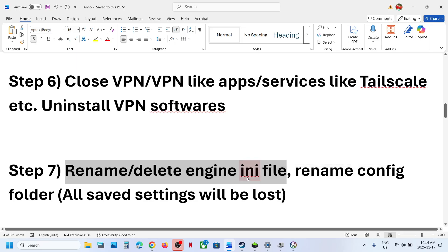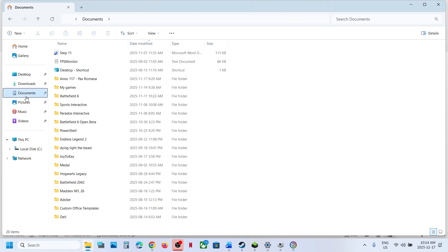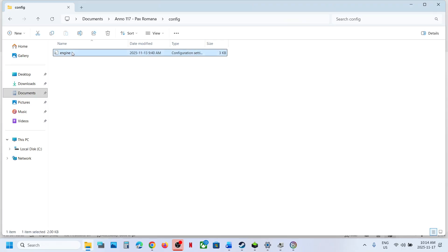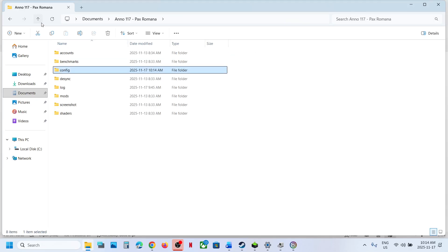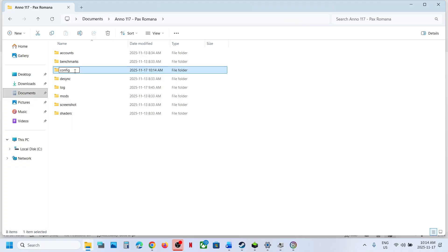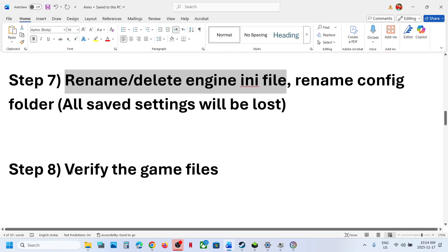The next step is to rename or delete the engine.ini file. Go to File Explorer, open Documents, open the game folder, then open the Config folder. Here you can see engine.ini — note that deleting or renaming it will cause all saved settings to be lost. Right-click and rename it, then check. If that does not work, go back and rename the entire Config folder — again all saved settings will be lost. Relaunch the game and check.